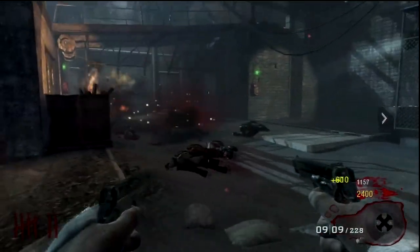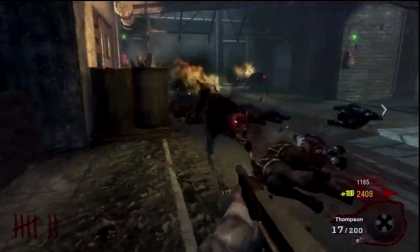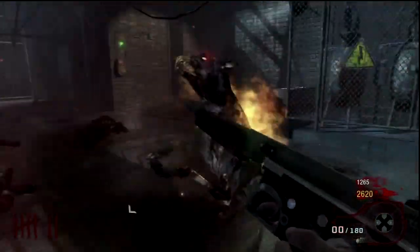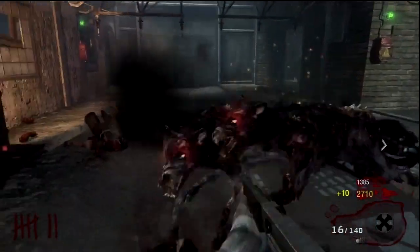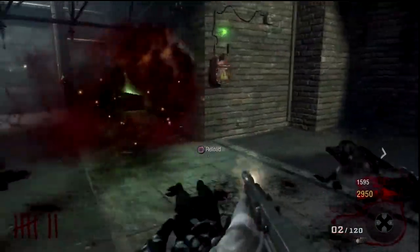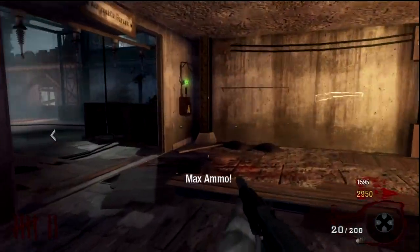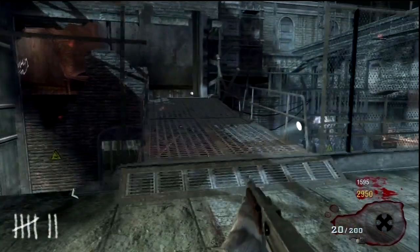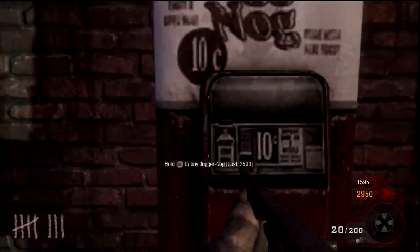I'm going to use these pistols on the dogs, but then I found out the Thompson does a better job. To fight the dogs, all you do is run around in circles — never go in a straight direction, always curve. The zombie dogs will not hurt you as much if you curve around in a circle. So I just go in a circle and keep firing at them, and we take them out pretty quick. Now I'm running up to go get Juggernaut. I'll run the other way and try to get it real quick before the round starts. Now we're good to go.